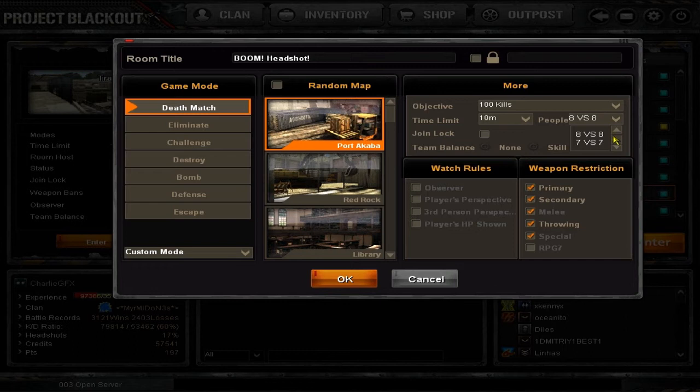The time limit - you can make a match go on for a full half hour, which is pretty long. Maps never usually last half an hour unless it's a 1v1. You can have a player limit: 1v1, 2v2, all that good stuff, max is 8. Join Lock means when the game starts no one can join, so if you have that checked, once the game starts no one else can join. Team Balance you never really touch, just leave it at current.